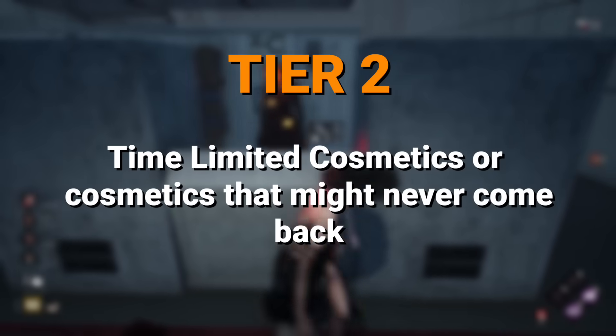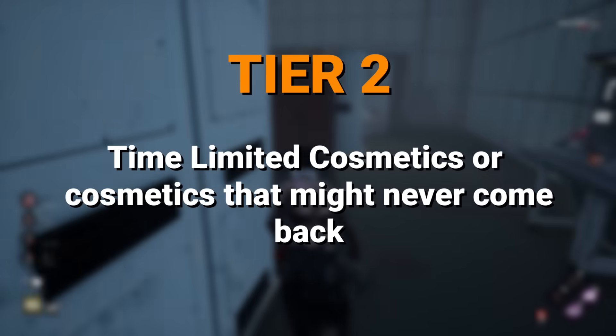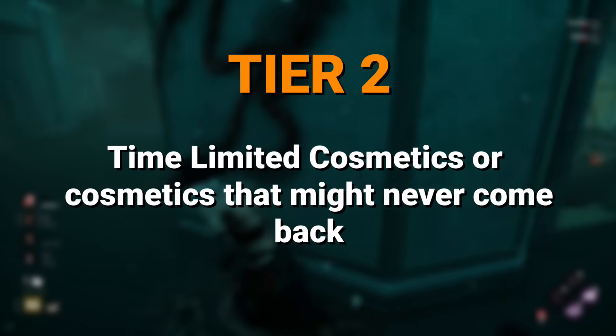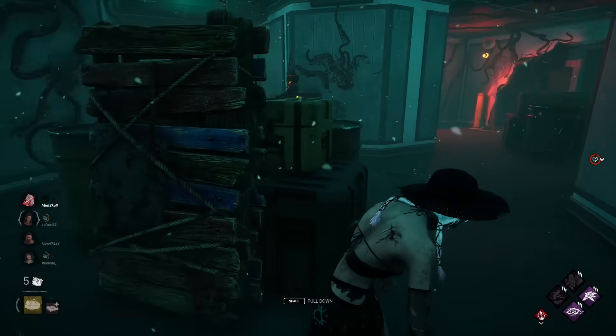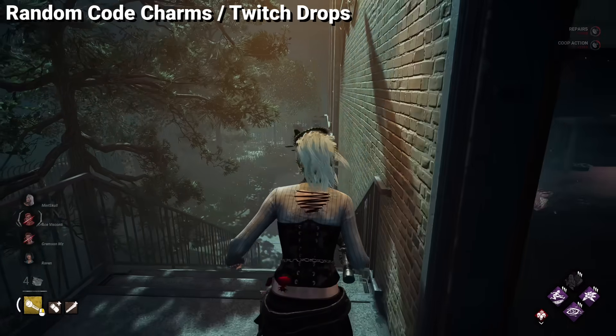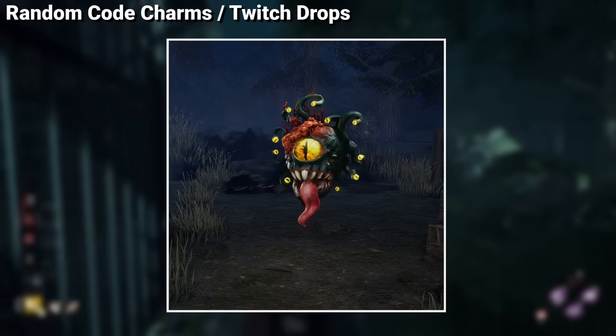Next up, we have the true rare cosmetics — the time-limited ones. As far as I am aware, these cosmetics are not returning to the store, and if they do, it's in very, very rare cases, so you either have them or you don't. And let's start talking about the random deadline event charms, which are surprisingly very rare, and you might have some of them.